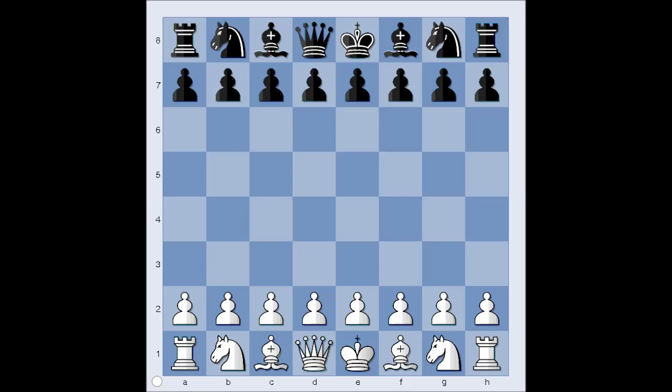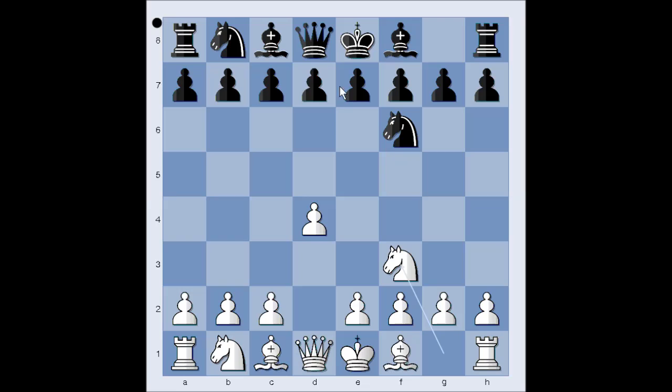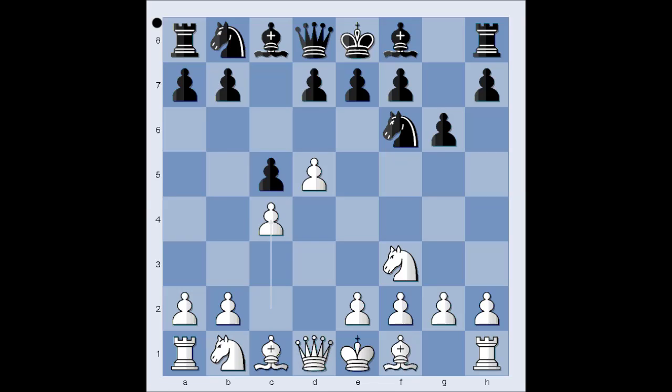This is the game from the European Individual Women's Championship that was played in Moldova in 2005. In this game Maya had the white pieces and she started with d4. Petra played Nf6, Nf3, c5. Petra goes for the Benoni defense: d5, g6, c4, and now b5 — the Benko Gambit.